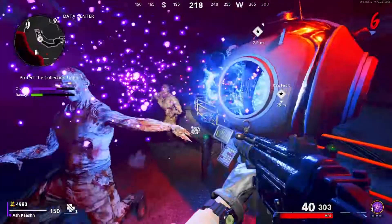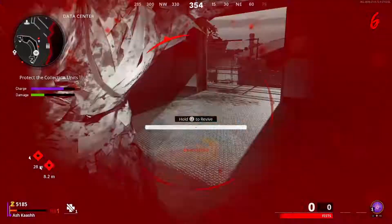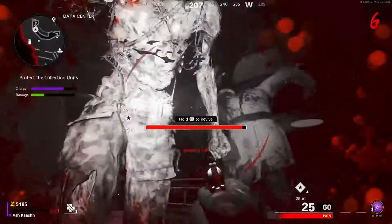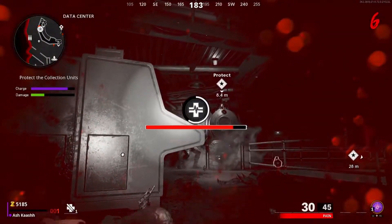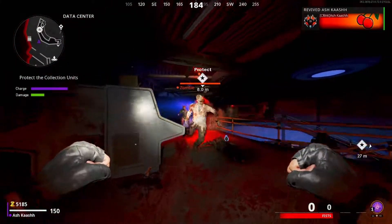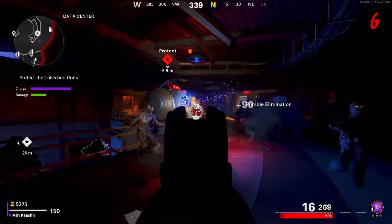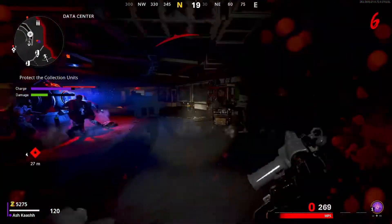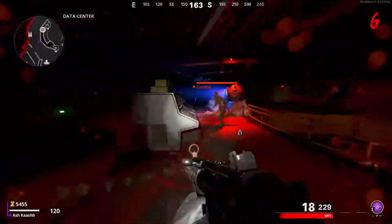I didn't even read the objective - you have to protect this thing. That's really dumb. You for real gotta protect this? I'm already dead. Hold up - what happens if it blows up? Oh, this is dumb - why do you gotta protect it?